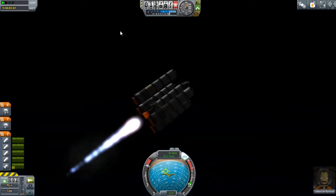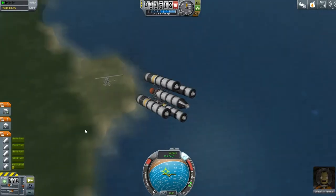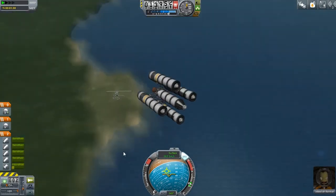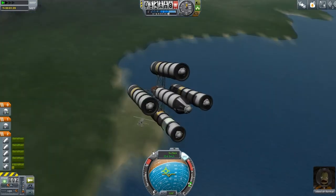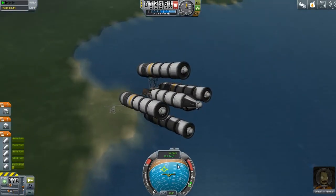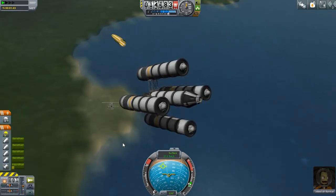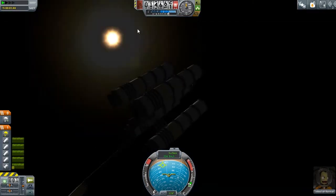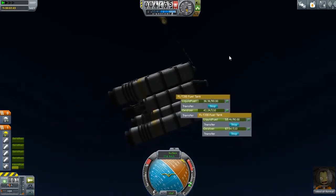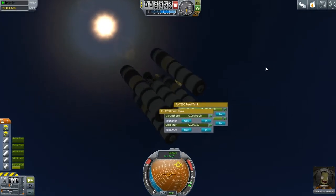We aren't getting into orbit because of minor complications. We will try to land safely though. Unfortunately we're landing somewhere around there, quite far away from the KSC, which means we're not gonna get as much money back from these recovered parts. Why am I turning upside down? Let's deploy the rest of the parachutes — this isn't keeping me turned the way I wanted and it's not slowing me down enough.